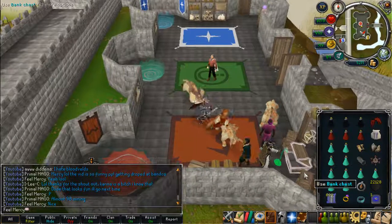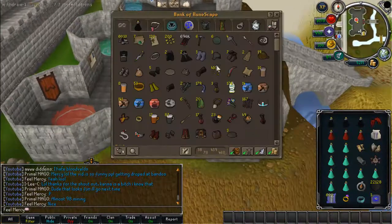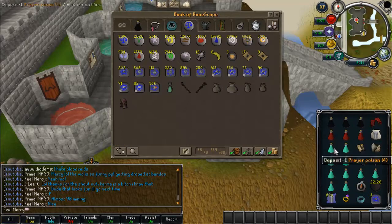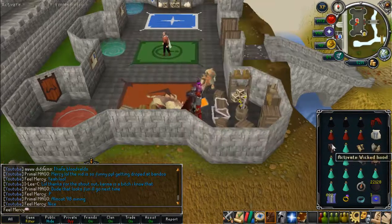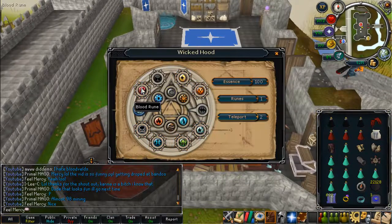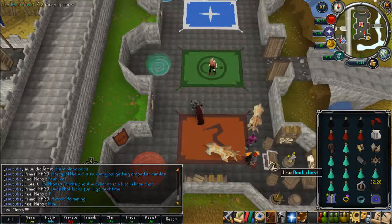Another way that you can actually do it, if I show you, is with the Wicked Hood. To get here with the Wicked Hood, what you want to do is activate it, click Teleport and then click on the Blood Rune. Now this can only be done once you've got an Omni Talisman in there.